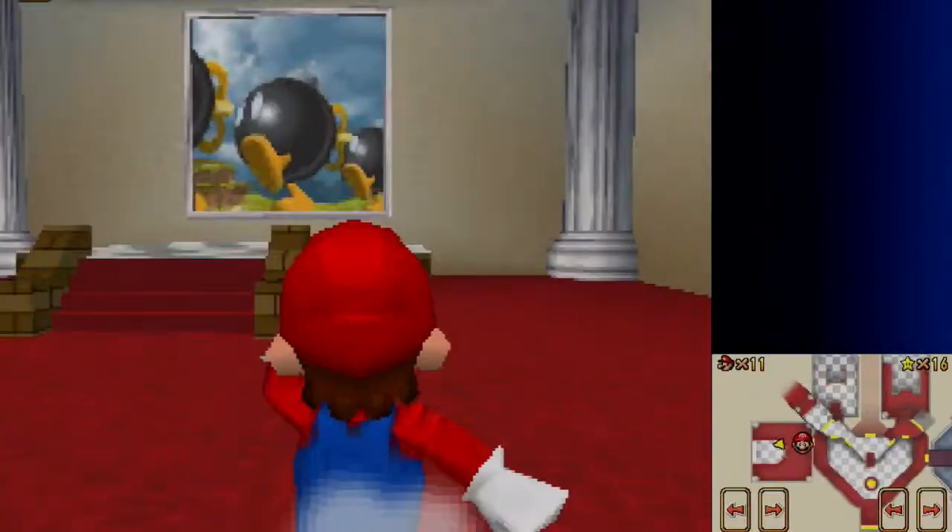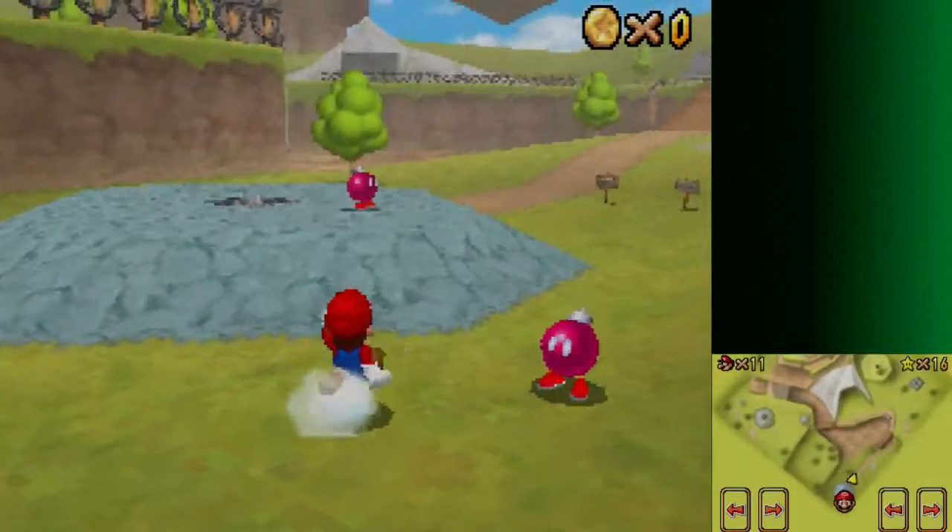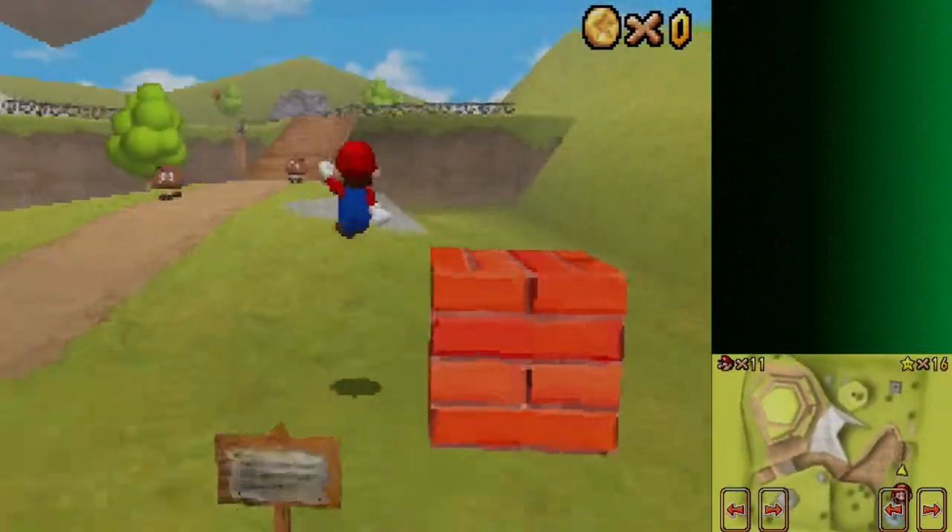I'm going to explain the wing cap more when we go back to a previous mission. There was something in Bob-omb Battlefield called Mario Wings to the Sky. And if you could put two and two together, yeah, we're going to be using the wing cap there. So I finally unlocked it, and I can finally get this last mission out of the way. Let's go do it.